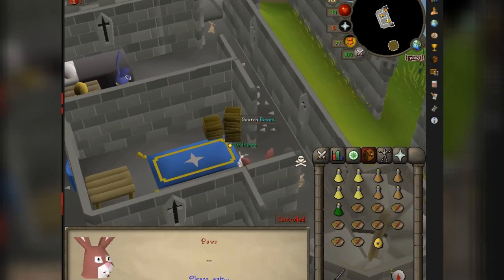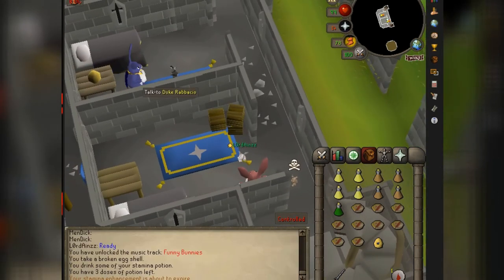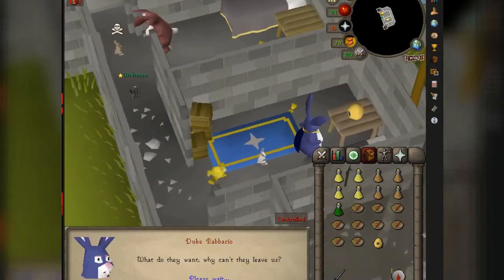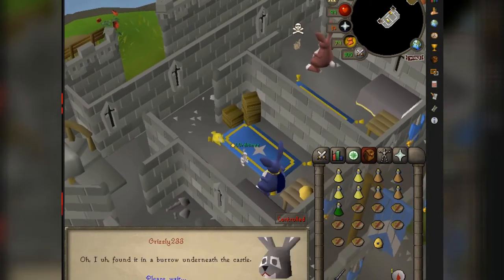Down the stairs, we're gonna talk to Paws right over here. We gotta convince this stubborn guy that it's the real egg, so we're gonna do an egg swap.